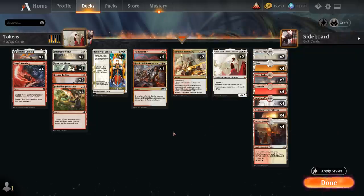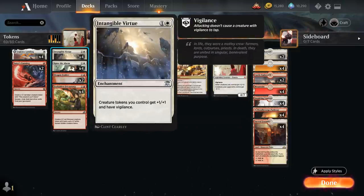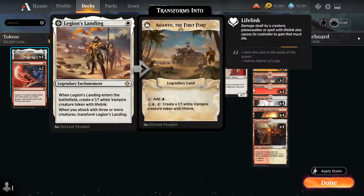Taking a look at the rest of the deck, it's a pretty standard red-white tokens deck with Intangible Virtue as another nice payoff card added in the latest Anthology — the two-mana enchantment giving creature tokens we control plus one plus one and vigilance. Then at one mana we have the full playset of Legion's Landing, which generates a 1/1 white vampire creature token with lifelink when it enters the battlefield, and if we attack with three or more creatures we get to transform it into Adanto, the First Fort.